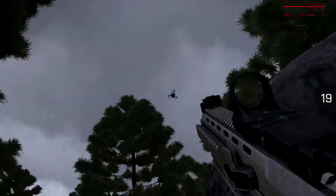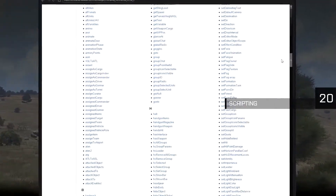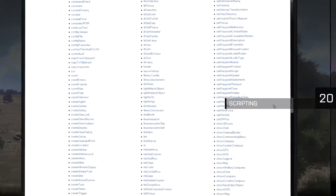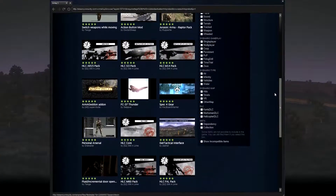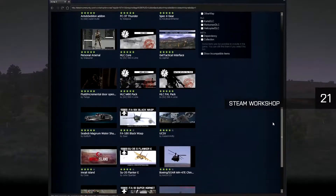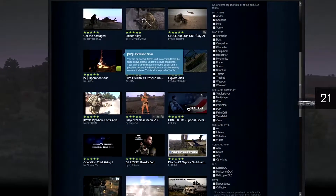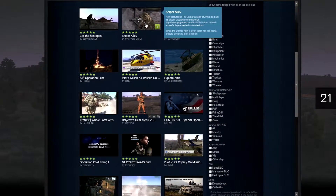But for the more advanced creators among us, a library of over 1,500 script commands can be put to use and help create some truly unique gameplay. Custom content is at the heart of Arma 3 — you can easily share and download player-created scenarios and add-ons via the Arma 3 Steam Workshop. So far, around 10,000 scenarios and add-ons have been published, and that number continues to grow each day.